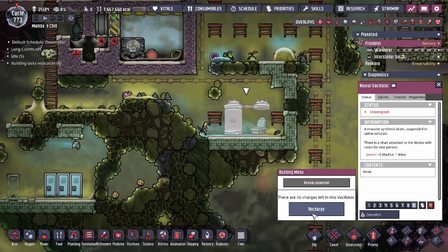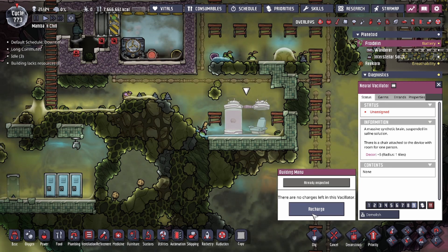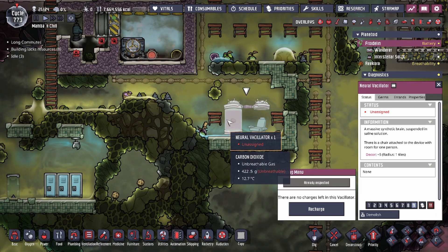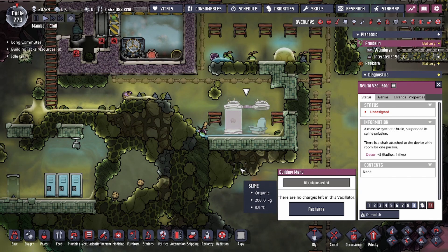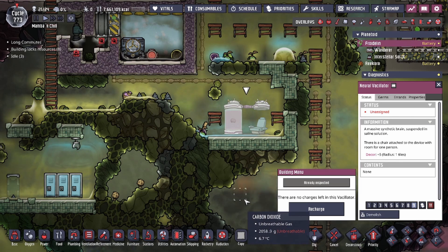Every recharge you get allows another use of the Neural Vacillator, potentially stacking all four buffs on the same duplicant. If a duplicant already has a buff — say, Beefsteak — they'll only be able to roll the other three. Once a duplicant has all four buffs and you accidentally send them to the Neural Vacillator again, you don't use the charge since they already have all the buffs, and the game will let you send another duplicant instead. That's the Neural Vacillator — hopefully that helps you out with this building. Make sure you use it as a positive buff regardless of who you use it on. If you have any questions, leave a comment below, and don't forget to like and subscribe.